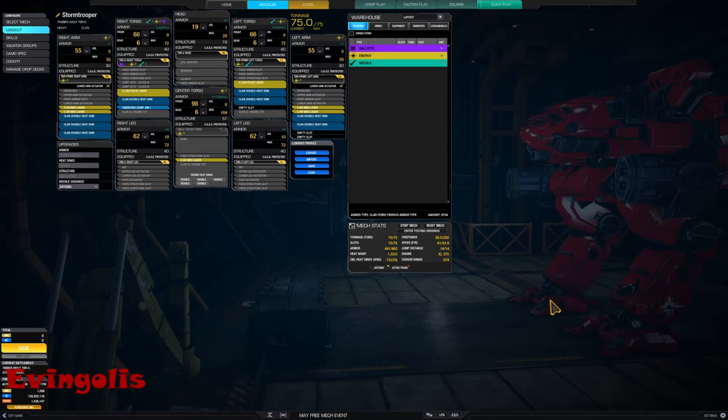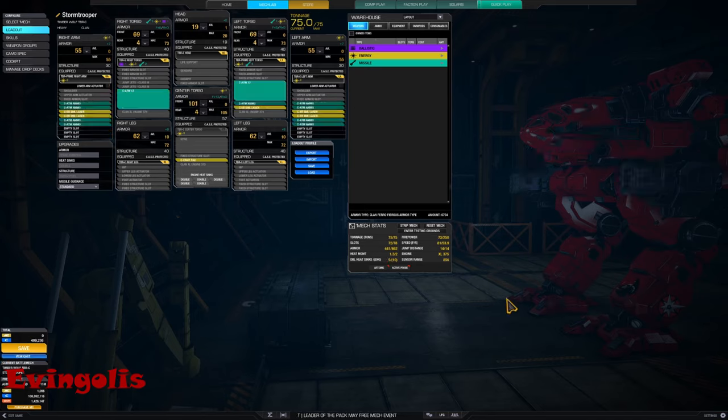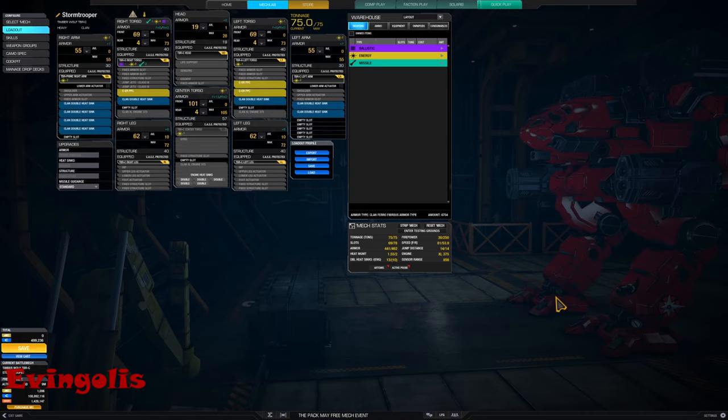This is an omni-mech — a Lego mech — you can do almost anything. This is the build I used in the first game: two large pulse lasers and five ER medium lasers with jump jets, targeting computer, and twenty-three heat sinks to stay cool. Or maybe you prefer this one: two ATM-12s, five ER small lasers, and light TAG. You like PPCs? Of course — three ER PPCs, jump jets, and twenty-three heat sinks. You have a soft spot for Gauss? We have something for you: Gauss and six ER medium lasers to ruin someone's day with pinpoint style.